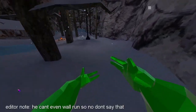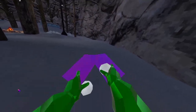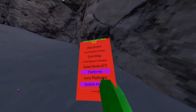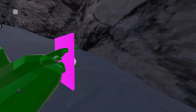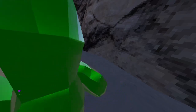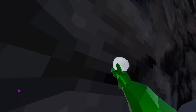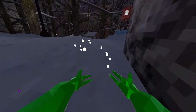You can run really fast. Then we have platforms, RGB platforms, invisible platforms, and a switch. It also puts them to your right hand. TP gun is next — pretty good — but you can't have platforms on if you're going to use the TP gun.